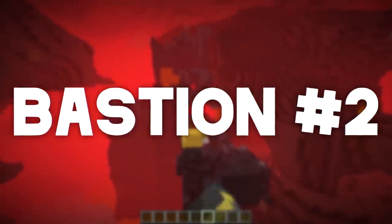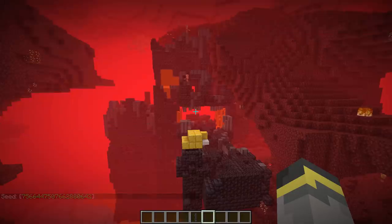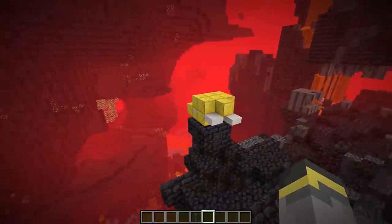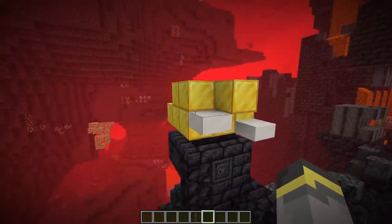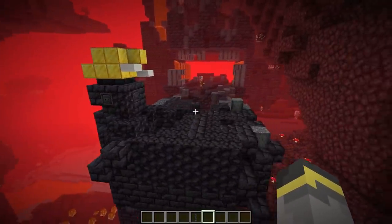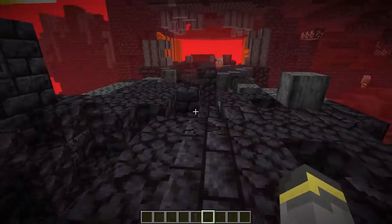Bastion number two is really cool looking — this is the bastion I tweeted a screenshot of. It's in the same world, only about 500 blocks away from the first one but looks completely different. First, check out this gigantic bridge piece with a little structure on it. I've spent a lot of time trying to figure out what it's meant to be — maybe a hoglin? Possibly a tusk and a head? I genuinely don't know, but it's cool. Piglins don't care if you break blackstone or quartz, but think twice about the gold blocks.